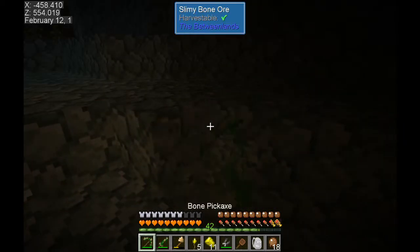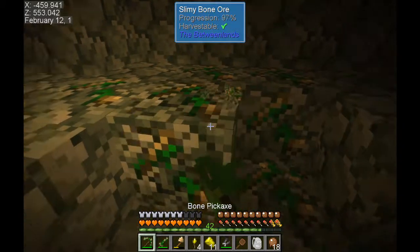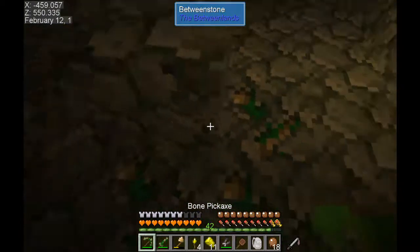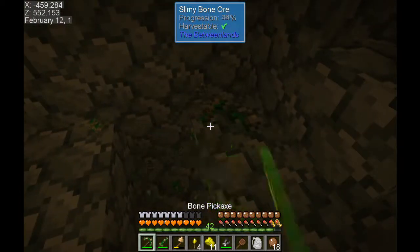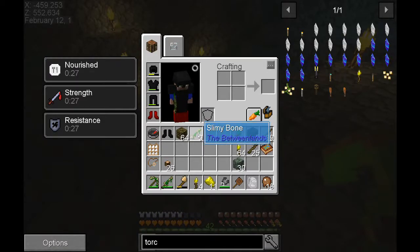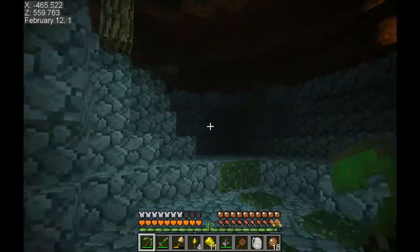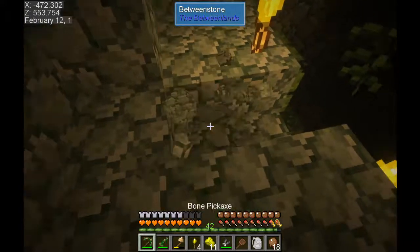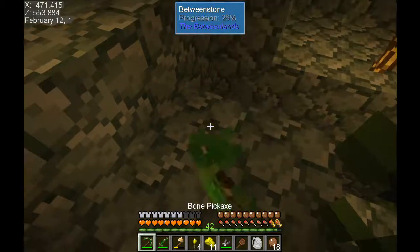Slimy bone ore - what?! Let's drop a torch. Slimy bone ore - we may have our bone armor in no time at this rate! Let's see how many bones we got - nine bones out of that, that's not too bad. That'll go with the three we already had. That makes this adventure more interesting. Let's go down - we're gonna need to dig a deeper path to get down in there.